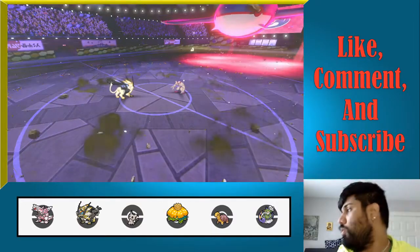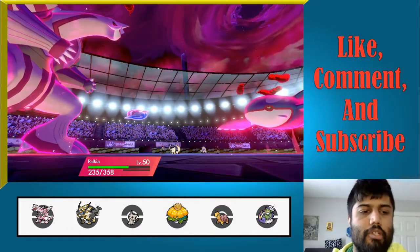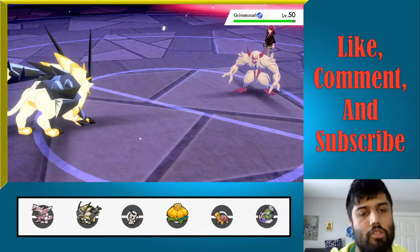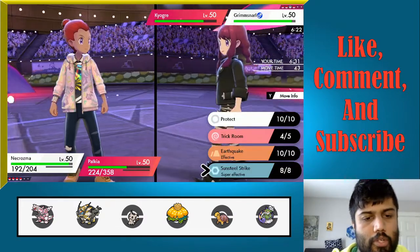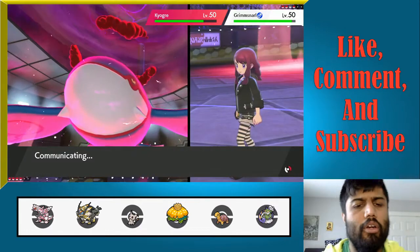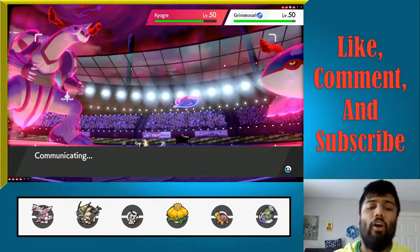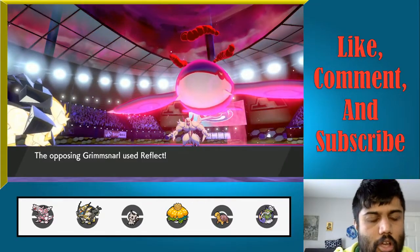Oh, that is damage. We get the Special Defense boost. I'm going to Sunsteel Strike into Grimmsnarl, just trying to get a KO there and stop it from chipping away and making Kyogre slow. We know Necrozma will outspeed Kyogre even after one drop. So we fire off a Sunsteel Strike and a Warm Wind into Kyogre, just because after a Scary Face, you will outspeed my Palkia. You're going just straight for a Reflect — which is great for us. If Sunsteel Strike picks up the KO, that puts us in a fantastic position.